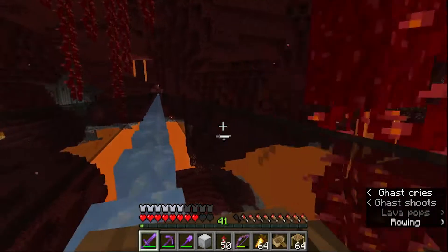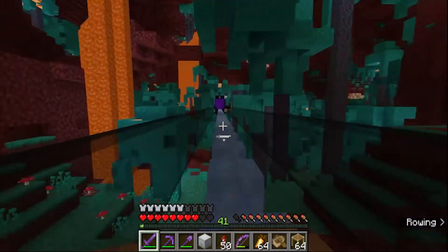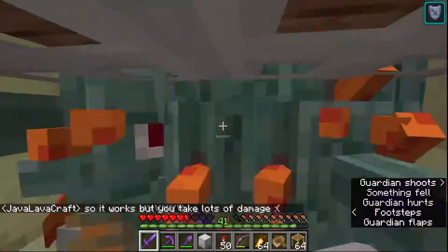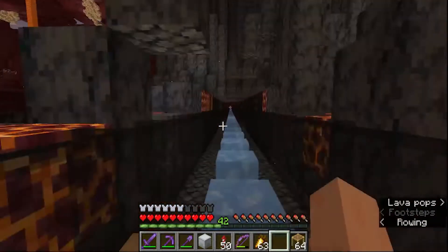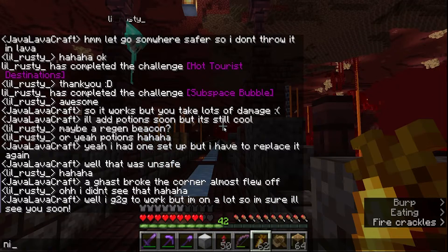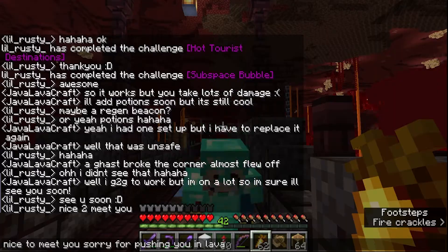The rest of the adventure on the blue ice pathway did not go too bad, but a ghast blew a fireball at the corner of the blue ice path — that was dangerous. I showed him where the guardian farm was if he wants to use that for XP, though I'd probably recommend the enderman farm at this stage because the killing mechanism needs some work. The path back was a lot less crazy. We survived, said farewell to our new friend, and apologized once more for pushing him in lava. Welcome to Mooncraft, Lil Rusty.